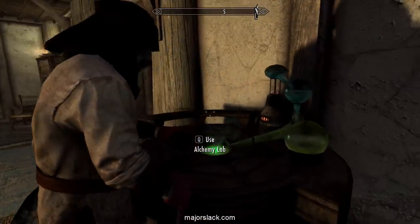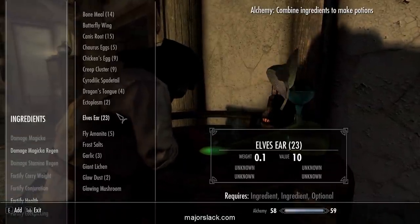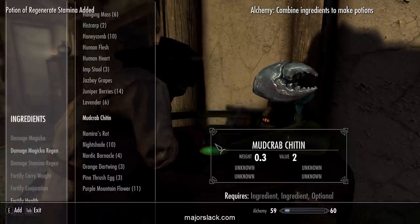Did I see some more Mora Tapinella in there? You can also mix Dragon's Tongue, Fly Amanita, and Mora Tapinella — which is what I usually do as I explained way back in the beginning — and it'll make a fairly valuable potion.